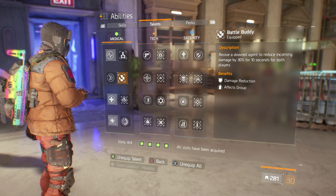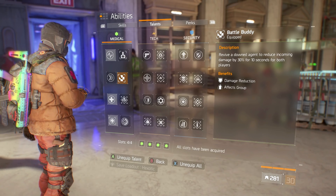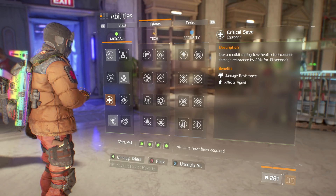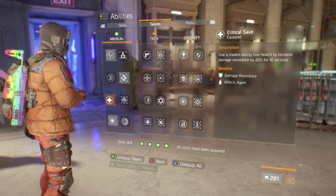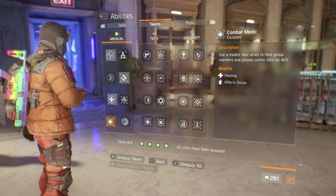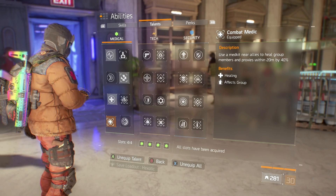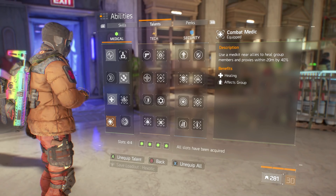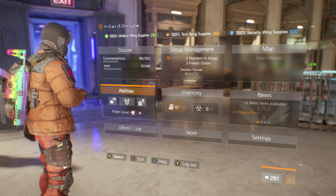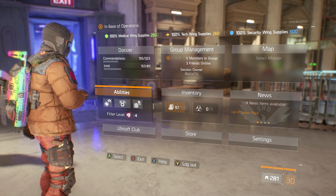I also have Battle Buddy, which reduces incoming damage for 10 seconds after reviving a downed teammate — extremely helpful. Critical Save is on there too, which everyone uses: using a med kit during low health increases damage resilience by 20% for 10 seconds. Finally, Combat Medic means using a med kit near teammates heals group members and proxies within 20 meters by an extra 40%.